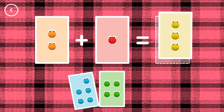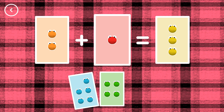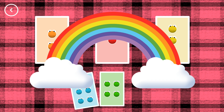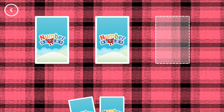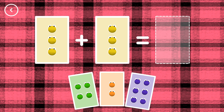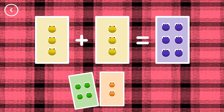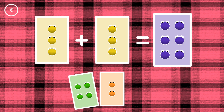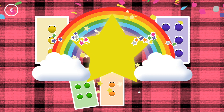Three. Two plus one equals three. That's the correct answer. Six. Three plus three equals six. Well done!